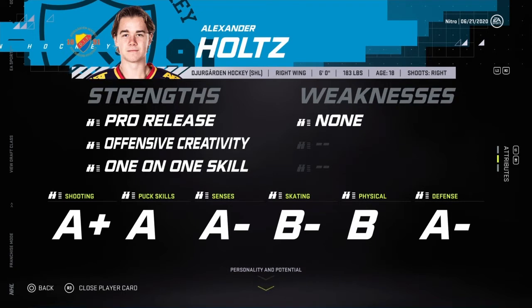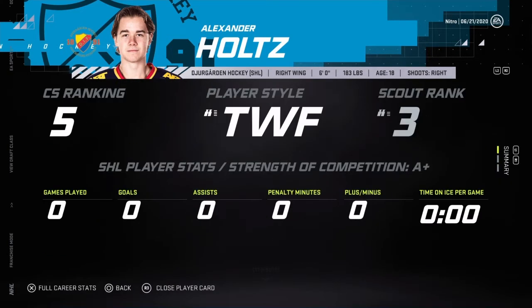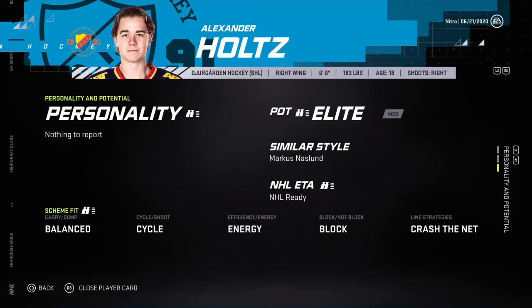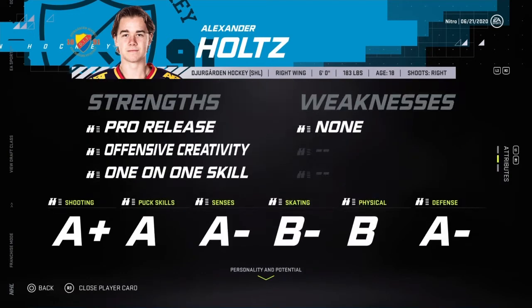Holtz — practically an A-plus engine, great offense. Defense is 2A. He's NHL ready, compared to Marcus Naslund. A-plus shooting, A puck skills, A senses, B skating — which might be something I need to look at. B physical, and A-minus defense. Great 2A — obviously pick him up anytime.